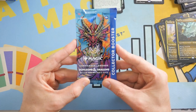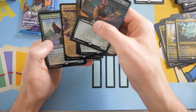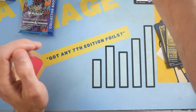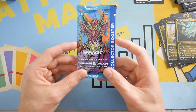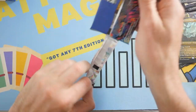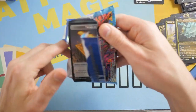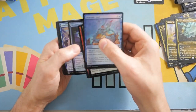We have one pack left to go, and so far our Mythics — two, three, four, five, six — we've got eight Mythics so far. Can we make it nine? Can we make it ten potentially and beat our original box? We've got five Ancient Dragons. This is just silly. If we can get a sixth Ancient Dragon, I'm gonna lose my shirt.